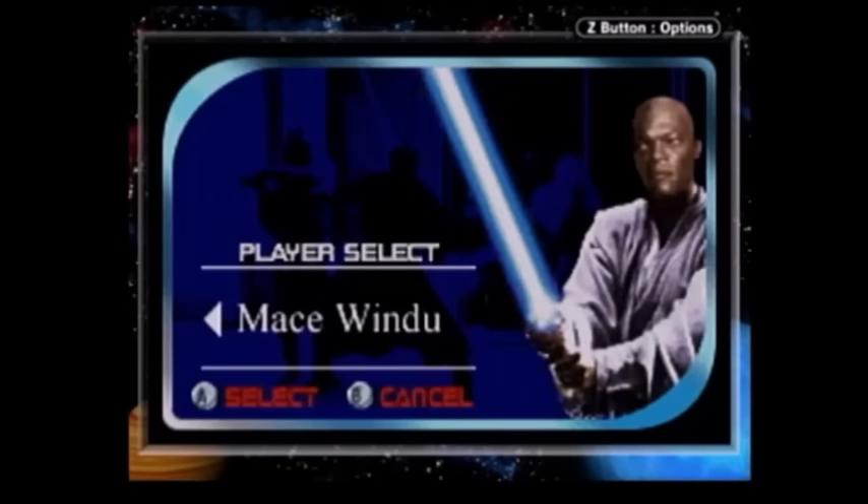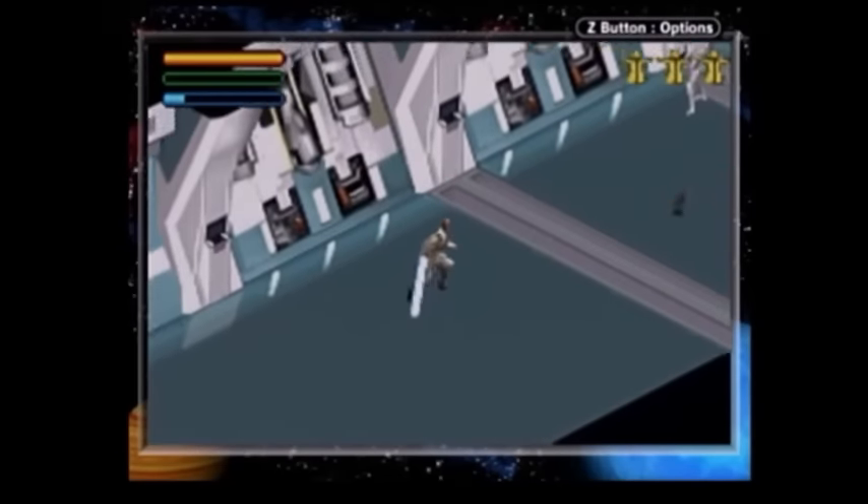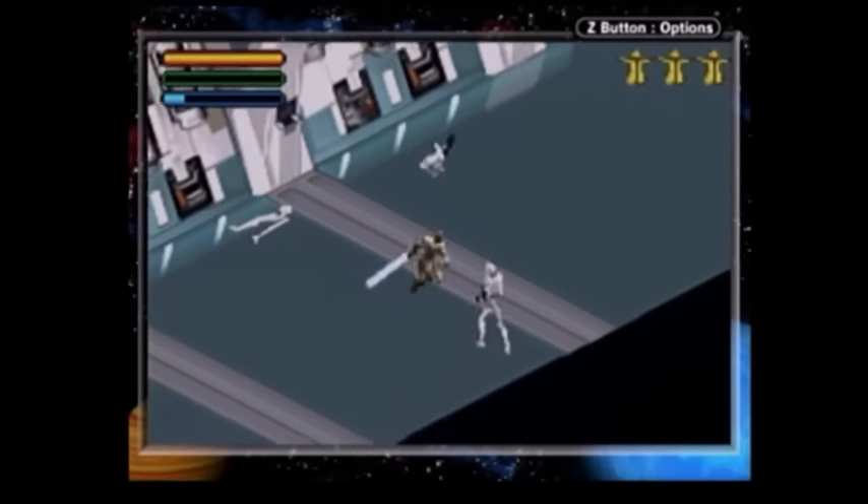You get the choice of playing as Obi-Wan, Qui-Gon, or Mace Windu, who has a blue lightsaber because Samuel L. Jackson hadn't asked for a purple one yet.